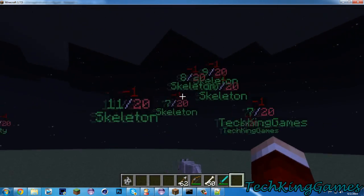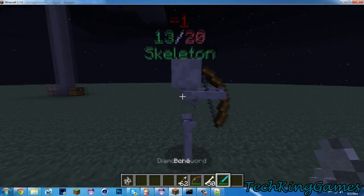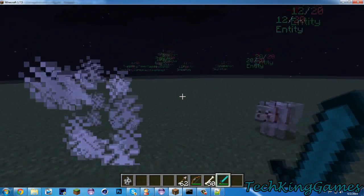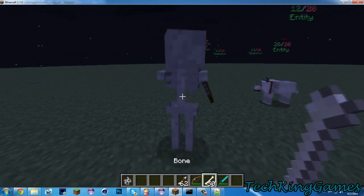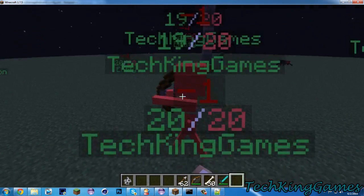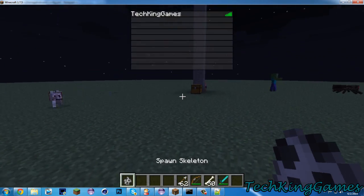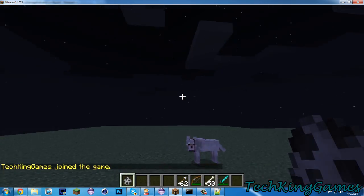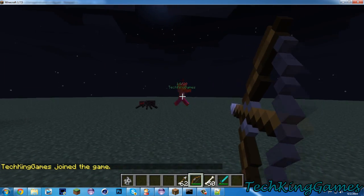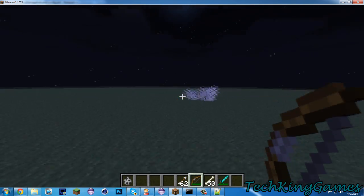One thing I want to mention is you might notice some ghost holograms around. That's a little bit of a pain, and it isn't too big of a deal most of the time. But if you do a lot of hitting at once, you might see ghost ones appear. You can fix it by re-logging — you'll see now they're not there anymore. That's just a client-side bug; there's nothing I can really fix with that, though I'd like to when I get a chance.